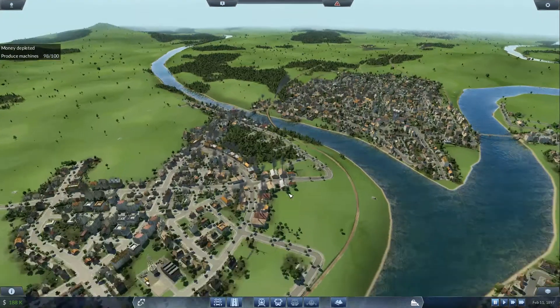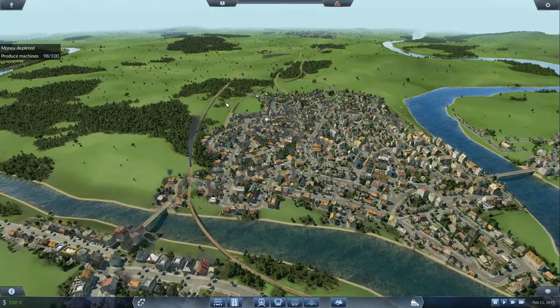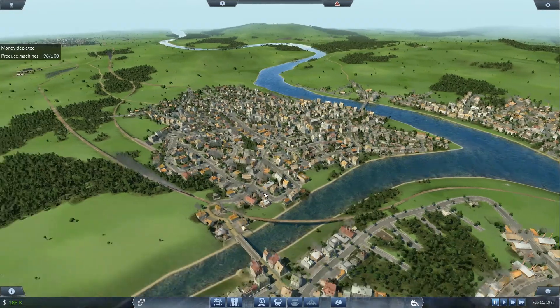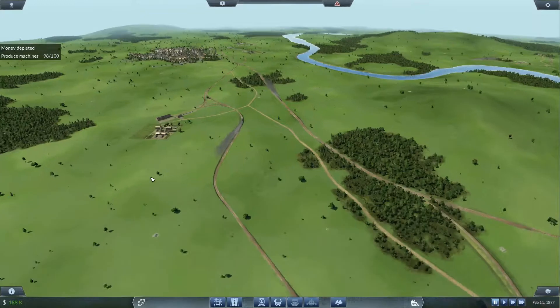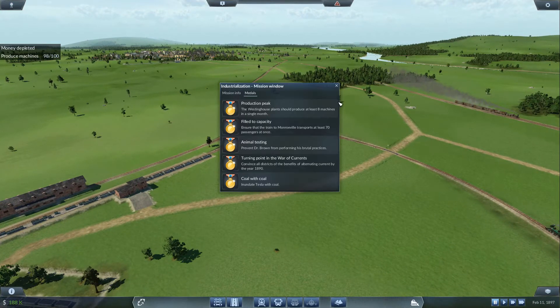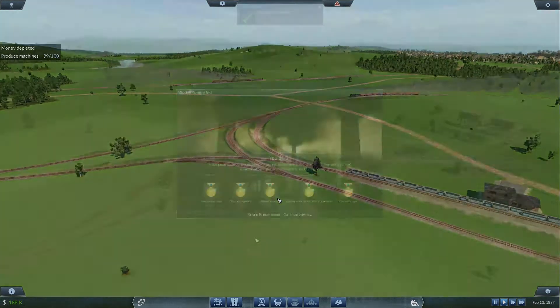It looks like right when the consumption is hitting over 100, or the potential bumps up, that's what triggers it. What you'd want to do here is just push it with two trains and really just do what it says — inundate Tesla with coal. I'm not exactly sure of the specific number, but that's at least what I did.